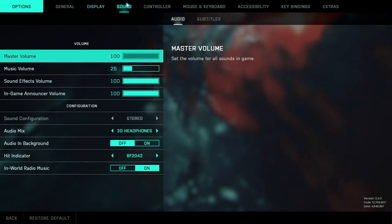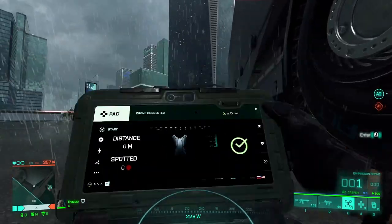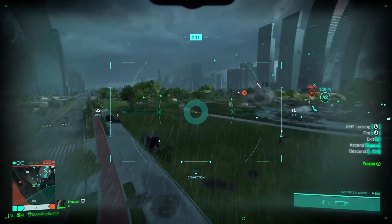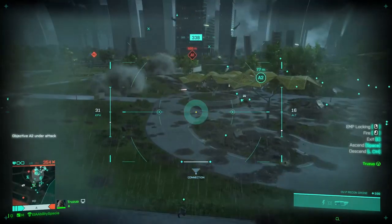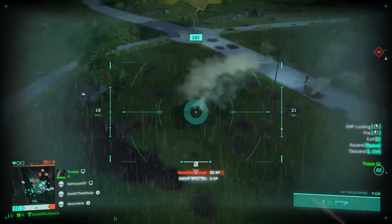Just lay down in the back of the map, hit whatever button you use to deploy the drone, go up, then left-click which is the scan. You can also use right-click to zoom in. Here we go — there are some people over here: 5 XP, 50 XP for the assist.